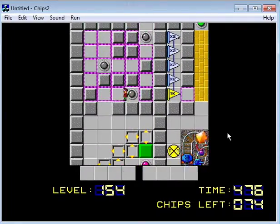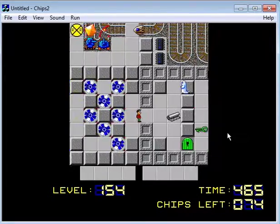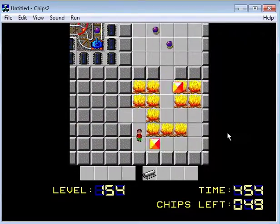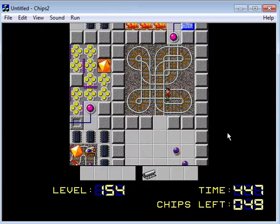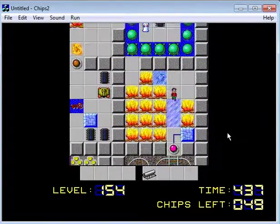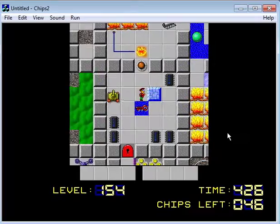We can't waste any more time. There we go — good, got it. I'm going to try to see if we can be a little more efficient in the ice block thing, because that will probably help us with the ghost. Here we go. I can't — I don't need to follow these up, I keep forgetting I don't need to follow these up.